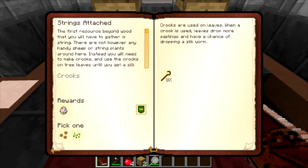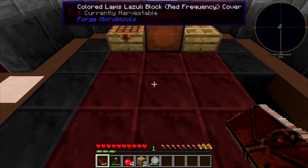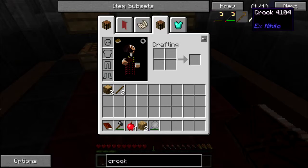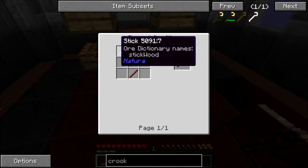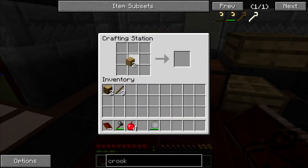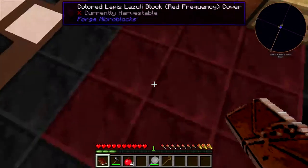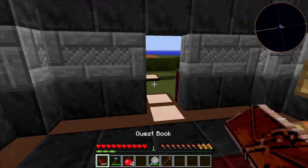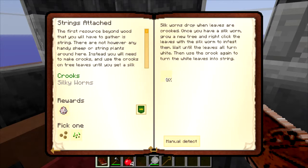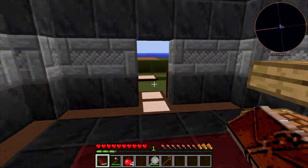We need to make a crook, and then I can go get some string so we can work on some other stuff. I really need to get some wood going and a good supply of that, and I can't do that without making this crook because we need to get some silkworms for food in the future. That's just a couple sticks. I want to complete every quest on camera - that's one thing I want to do. We have the silkworm quest and this part is to get a silkworm.